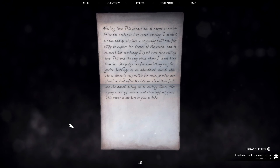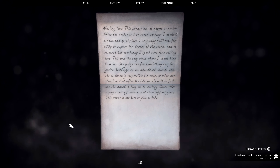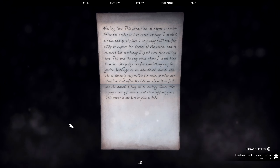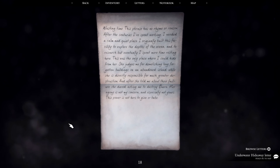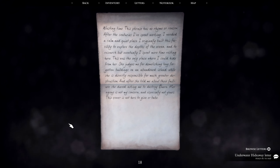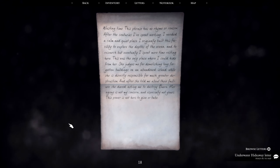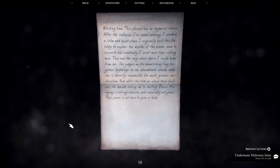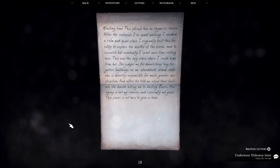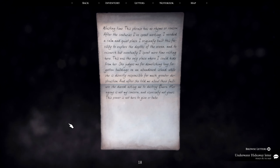Wasting time. 'This phrase has no rhyme or reason. After the centuries I've spent working, I needed a calm and quiet place. I originally built this facility to explore the depths of the ocean and to research, but eventually I spent more time resting here. This was the only place where I could hide from her. She judges me for demolishing long-forgotten buildings on an abandoned island, while she is directly responsible for much greater destruction. And after she told me about their failure, she dared asking me to destroy Quern. Her agony is not my concern, and especially not yours. This power is not hers to give or take.'